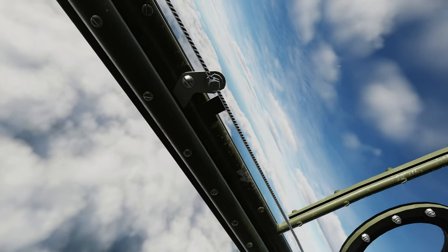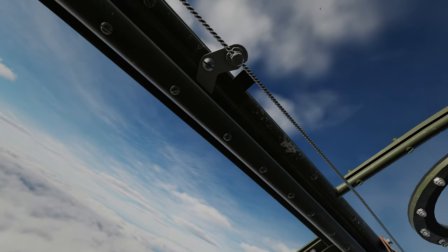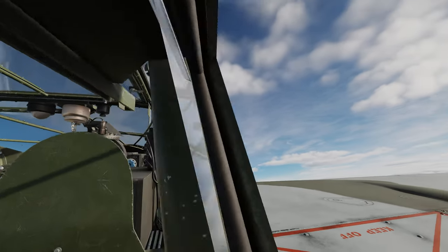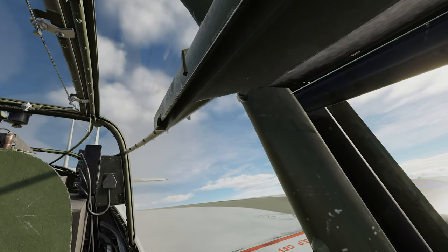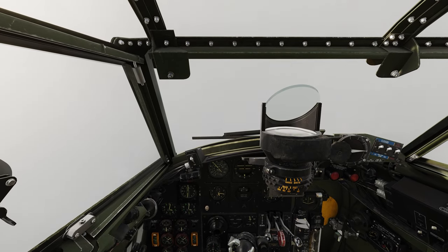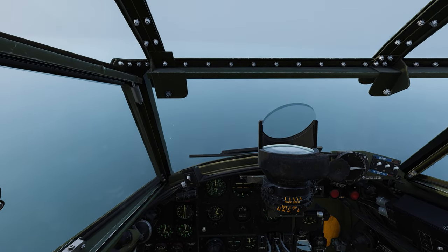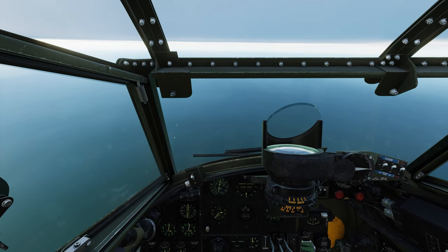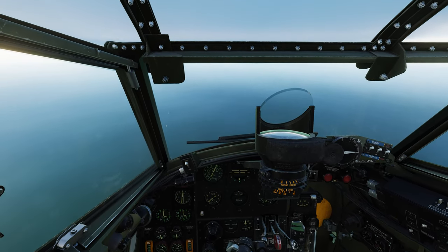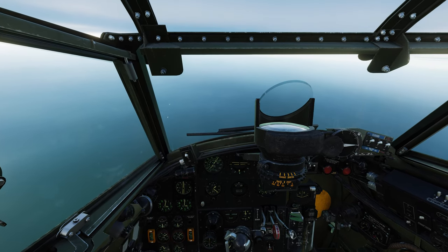Now he can outmaneuver us no matter what we do, but if we do a split S and just prevent him from shooting at us for the moment — which is going to be extremely difficult because he's already right there, right behind us. He's real close. Now we're just going to dive, get up a huge amount of speed, put some distance between us, and then hopefully the distance we put between us is enough to do a full circle and go head on to him. It's very risky, but it's about our only chance we've got at actually defeating him.